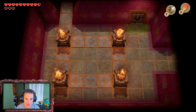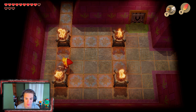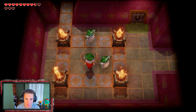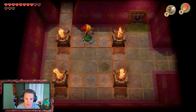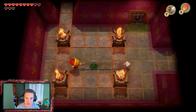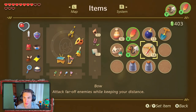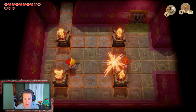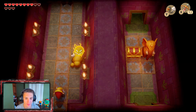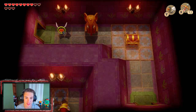We got these new enemies right here — they shoot lightning bolts at us. What we want to do is stun them with the hook shot. Once we stun them and they pop up, you can throw them at each other, because they don't take hits from your sword, which is pretty crazy. We're gonna stun this guy, throw him, and then bring out our bow because our bow actually does work with them. You can only damage these guys with the bow or with each other.